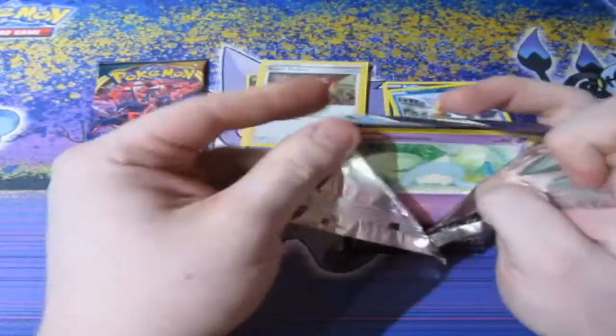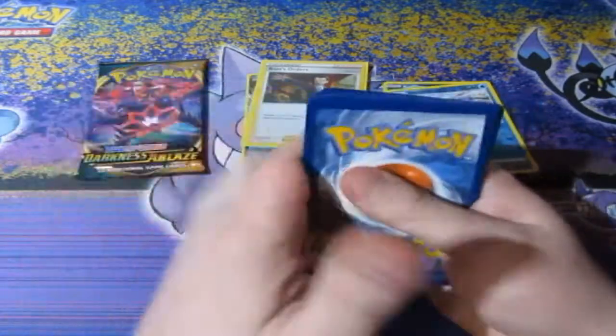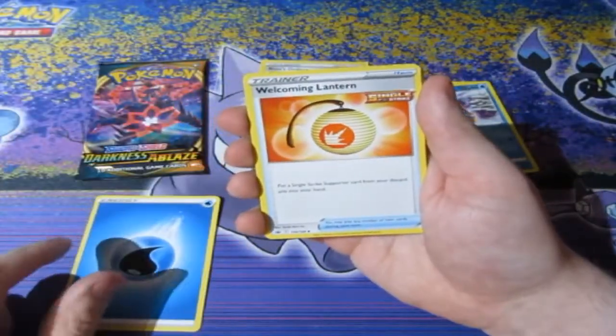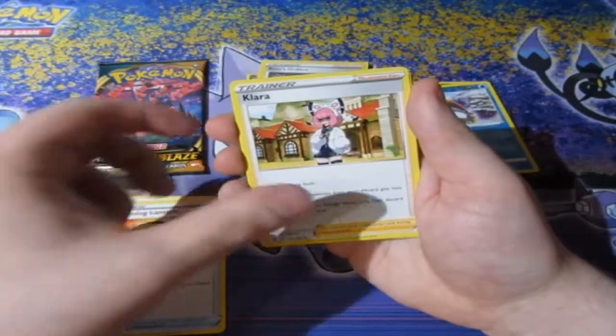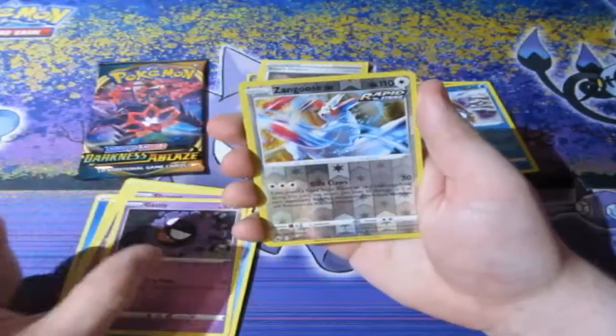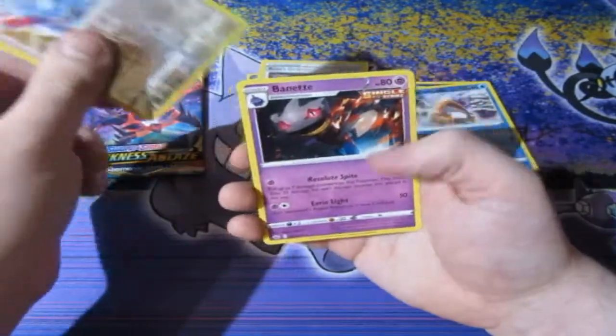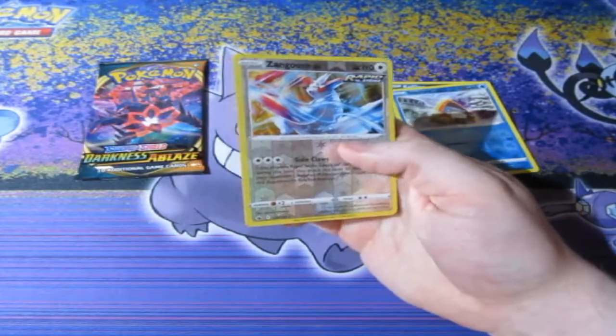Final pack of Chilling Reign before we move on to the big pack of Darkness Ablaze. Can we get something good out of this box? We have a Water Energy, a Wailmer Lantern, Corla, Braliy, Hatenna, Rockruff, Shuppet, Castform. A reverse foil rare Zangoose — why are we getting reverse foil rares like crazy? That's insane. And a Bagon. Not bad — reverse foil rare as always. I'll take it any day.